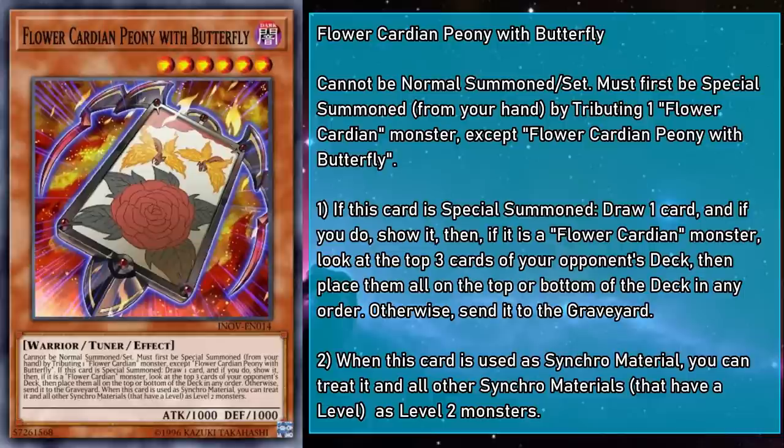This is our first tuner, and its level modulation effect is no joke. It lets us keep the theming of levels equaling the months the cards represent, while giving us a wide range of monsters to choose from. If we avoid the Flower Cardian lock, we can access any evenly leveled monster from 4 to 10 — that means Herald of the Arclight, Armory Arm, Brionac, Stardust Dragon, Crimson Blader, and even Baronne. If you want to use a Cardian in your extra monster zone, you can crank that dial all the way up to 12, getting Geo Math Mech Final Sigma. The on Special Summon effect lets you tuck cards beneath your opponent's deck — forcing a Garnet on top while impactful starters and board breakers get sunk to the bottom.